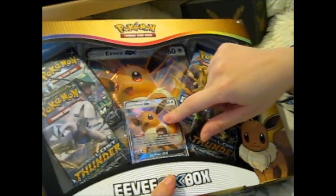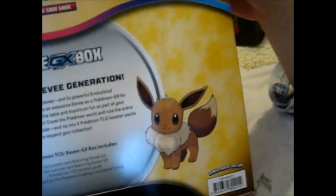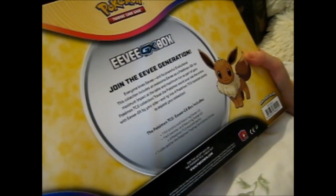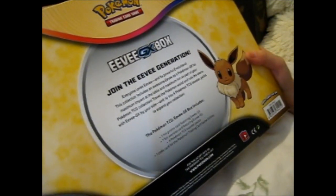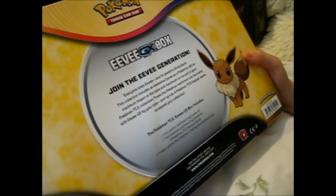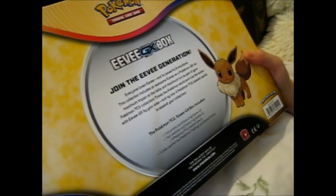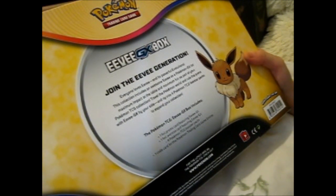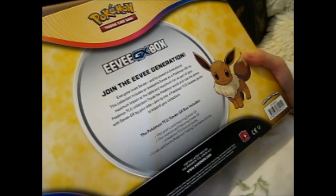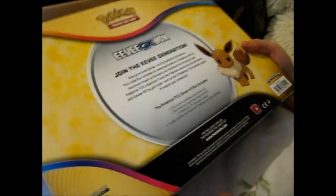So I'm guessing we don't get two alternate arts of these, which is unfortunate. And this is the Z-back. It says: Join the Eevee generation. Everyone loves Eevee. It's powerful evolutions. This collection includes an awesome Eevee as a Pokémon GX for maximum impact at the table, and maximum fun as part of your Pokémon TCG collection. Travel the Pokémon world and rule the arena with Eevee GX by your side. It also includes four Pokémon TCG booster packs to expand your collection.